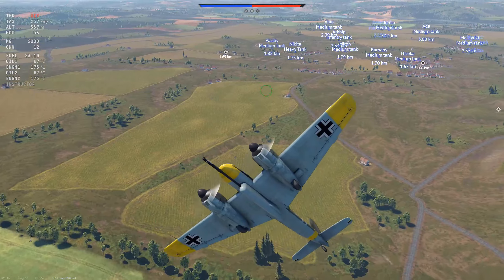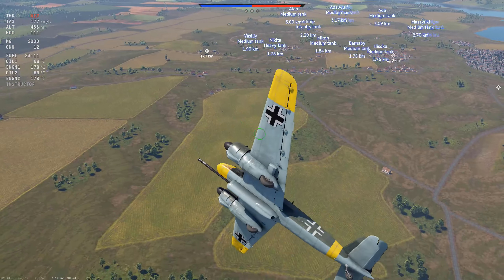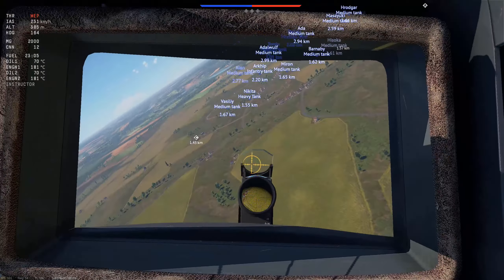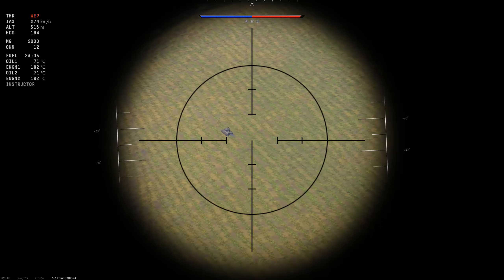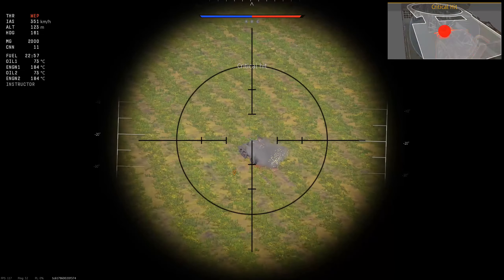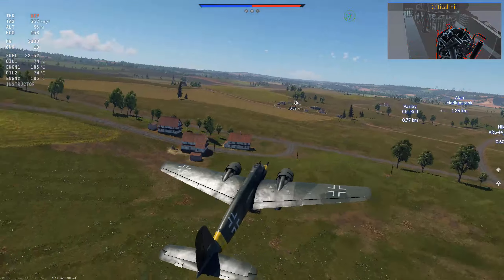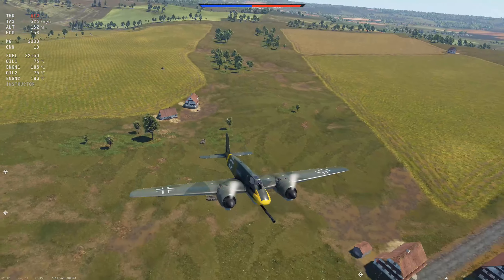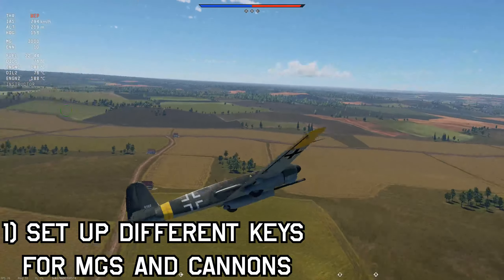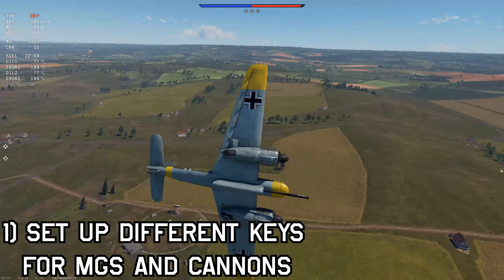The bigger cannons on the other hand are a lot more interesting. Planes like the PBJ, HS-129, and the P-108 are notorious for their large anti-tank cannons. They're very deadly — you can usually take out an enemy in one shot. These are slightly harder to aim, but once you get used to it, it's quite simple. Some planes even have special scopes for the cannons, but some people find the third-person camera easier. Hop into a custom battle, test your aim, and get used to it. A handy trick is to set up different keys for your machine guns and cannons to avoid wasting ammo — a common setup is left-click for machine guns and right-click for cannons.